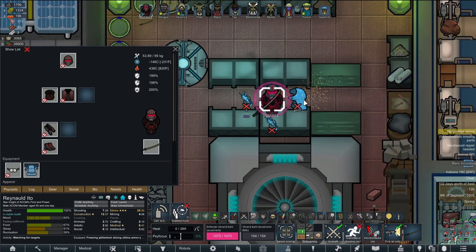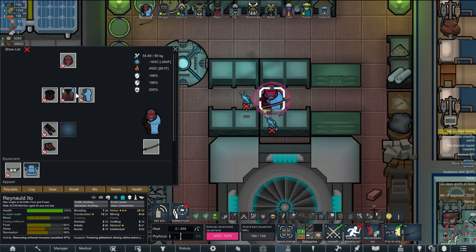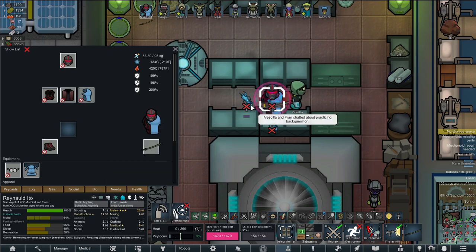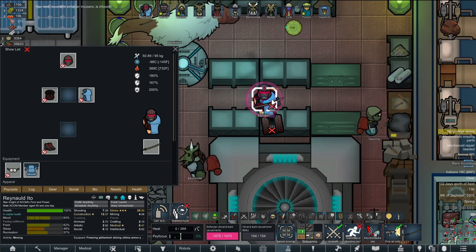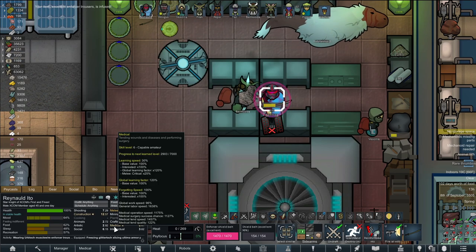Rare thrombos have arrived. Good enough — go ahead and wear that. Next up — or we do Muscle Wire pants, and flexing on the jumpsuit. Doesn't really matter which order. Take these off. Move over here so I can see what I'm doing. Please activate the Muscle Wire on the trousers. Put them on.